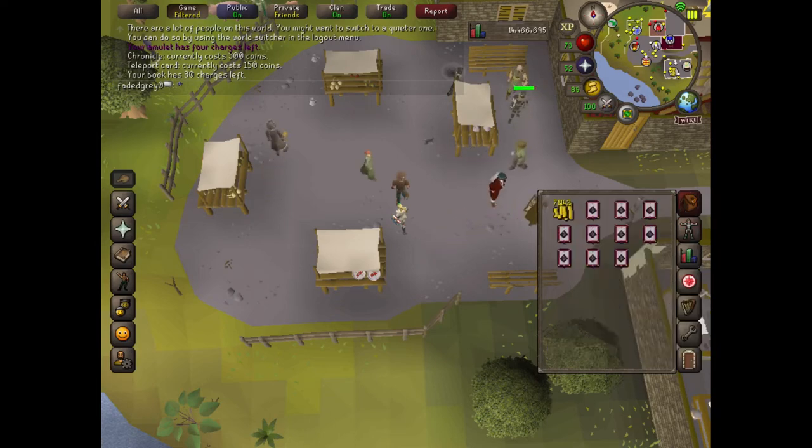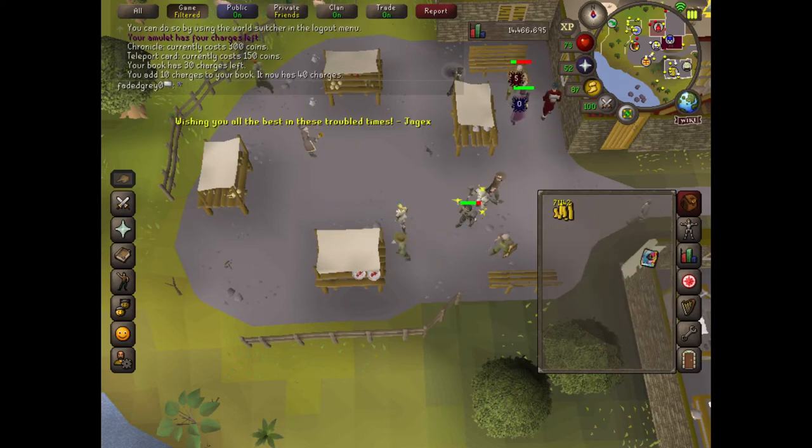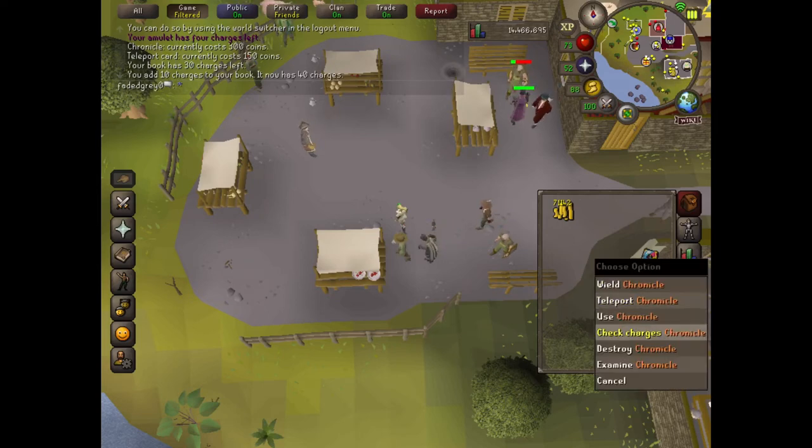The way you connect the cards to the book is you have to make sure it's in your inventory and you're not holding it. Then click on the teleport card and click on the Chronicle, and all of the cards will end up going into the Chronicle.